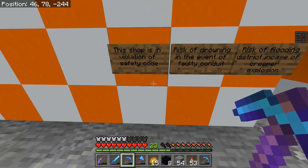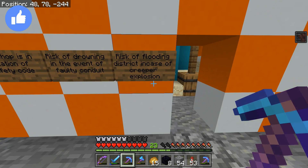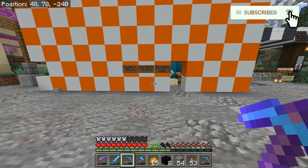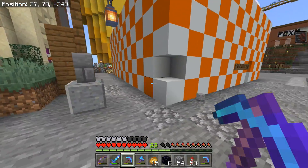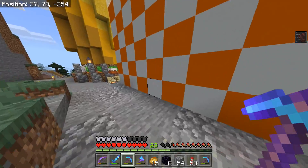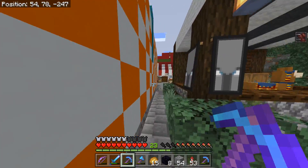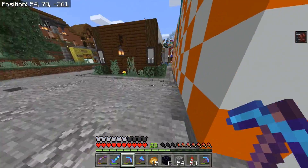This shop is in violation of safety code — risk of drowning in the event of a faulty conduit, risk of flooding the district in case of a creeper explosion. Did he go all the way around? Oh my gosh, so much concrete. Well, I mean, thank you for the materials, but oh man.